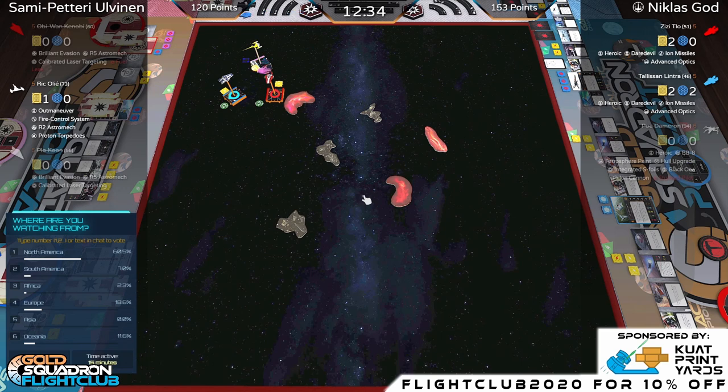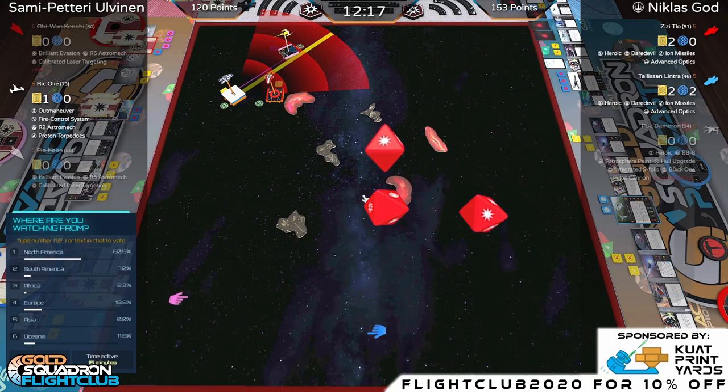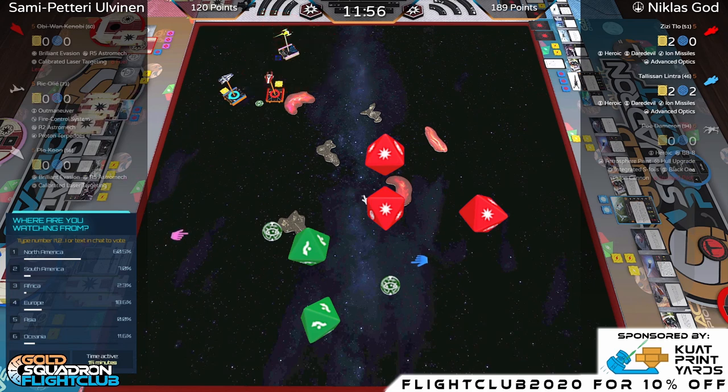Reminder: after the second game, we're doing our giveaway brought to you by Kuat Print Yards. Ric can't regen on the ion maneuver — one damage and this is it. He's got two dice. No Ric ability versus Poe. Target lock is out there — three hits with Advanced Optics. And that's the ball game. Congratulations to Nicholas, getting the win here on Gold Squadron Flight Club, 120 to 200 — well, 189 because of the bid. Alex, thank you so much for hanging out with me today.